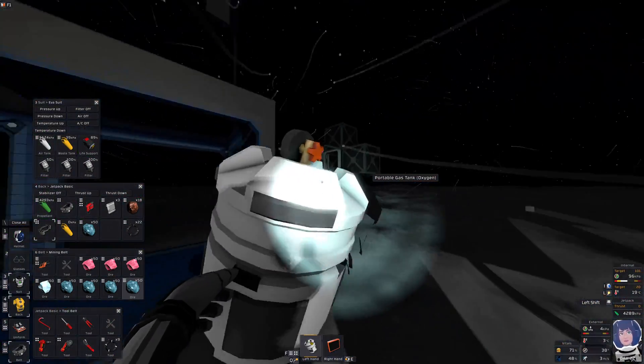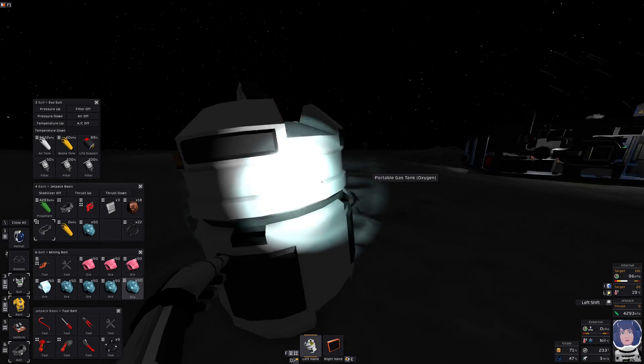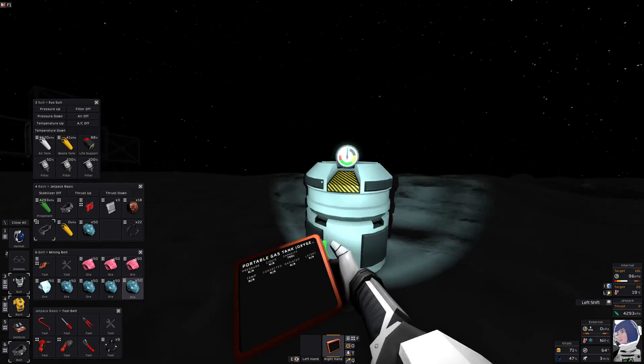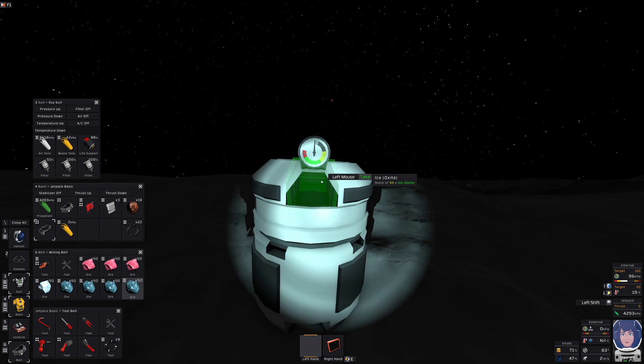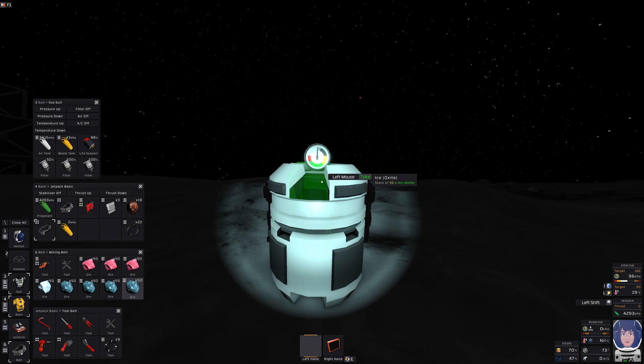Let's try on the outside then, where there's true vacuum from outside. Nothing, nothing, nothing, nothing, and nothing. So — oxide stack, 50. Not melting. Well, we know that already.